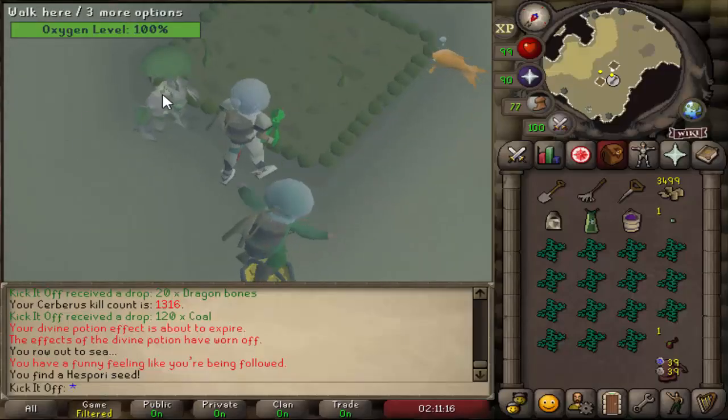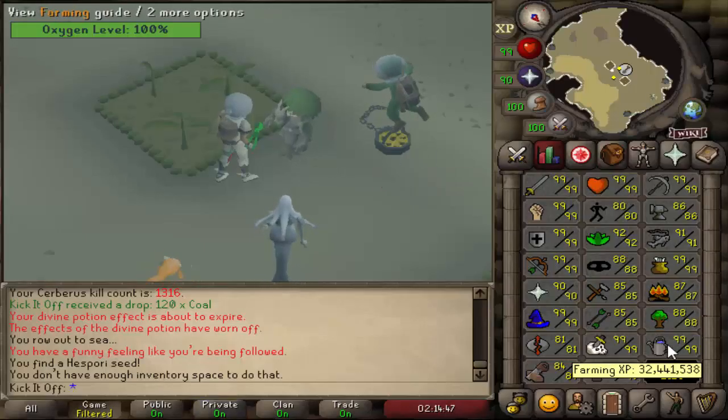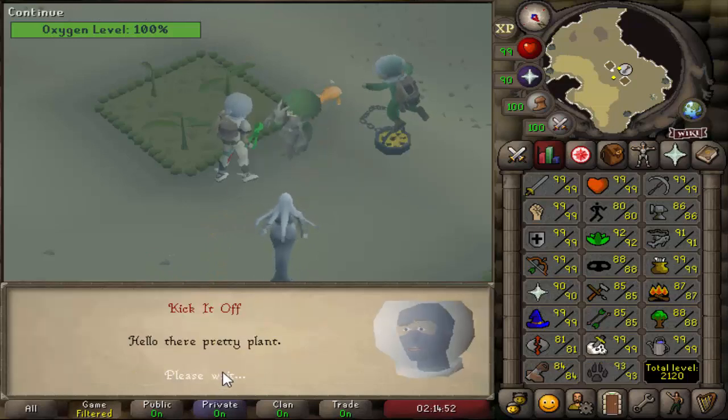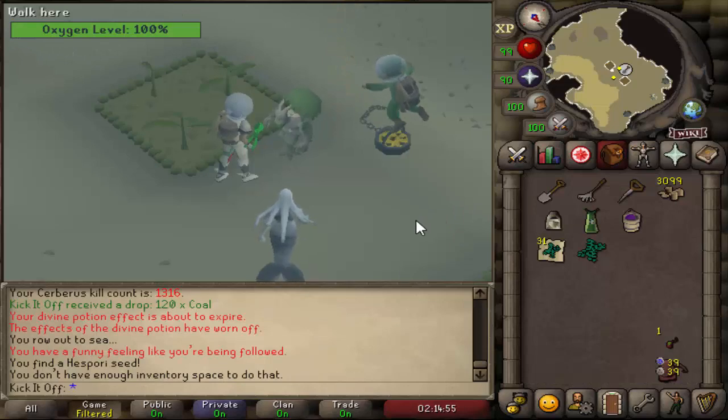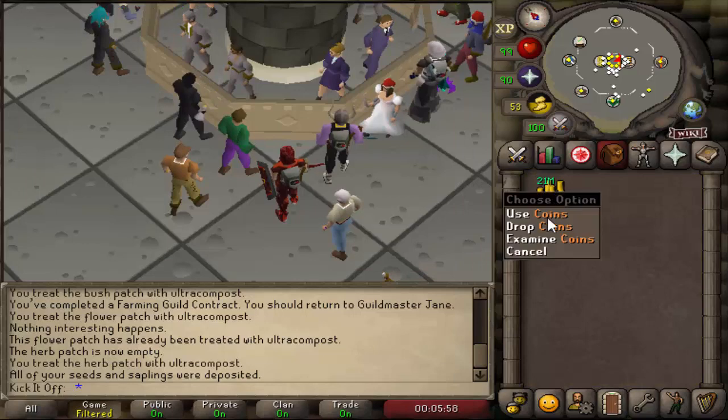As for how I got my pet: it happened at 32.4 million XP, with around 30 million of that being after pets were released. Up to 99, I trained the regular way — tree runs, herb runs, just for the sake of skilling. I adapted after 99 to solely go for the pet. It was giant seaweed where I finally got it, and I was probably still under the expected rate. My routine was one fruit tree run per day using papaya trees, one hardwood run every few days, two cactus/mushroom/belladonna runs per day, and occasionally celestrus and redwood trees whenever I got them as farming contracts.